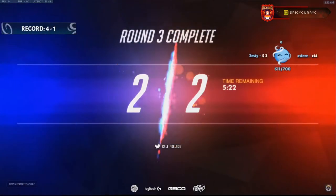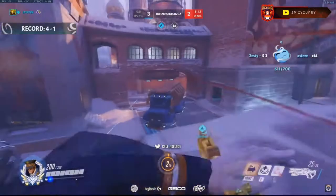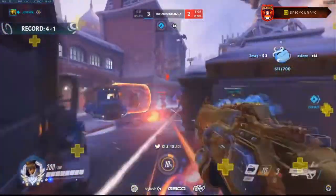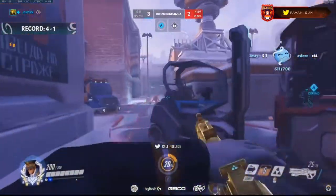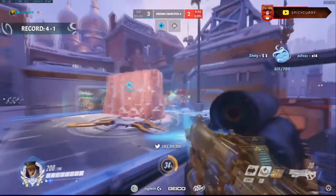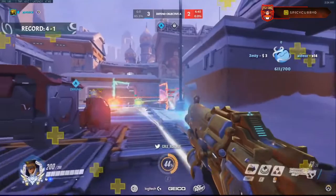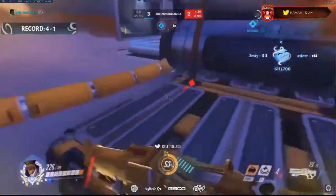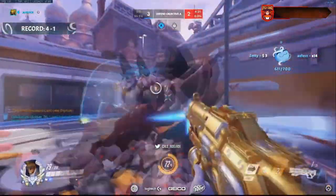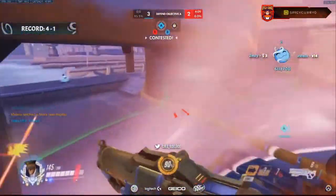Here's a clip of Gael Adelaide, a pro Soldier 76 player, on defense. He starts on the high ground but when that spot becomes dangerous he jumps down — a lot of players try to stick to high ground even when it gets dangerous. He attacks from an alternate angle, then comes back to fight with his team from another alternate angle to avoid shooting through shields. He gets a helix rocket in there for ult charge through the middle, and in this case shooting the shield down is actually useful because it prevents the enemy team from pushing onto the point.